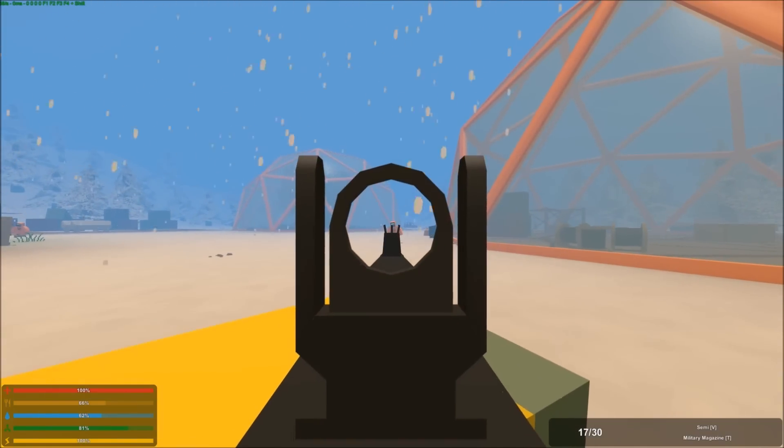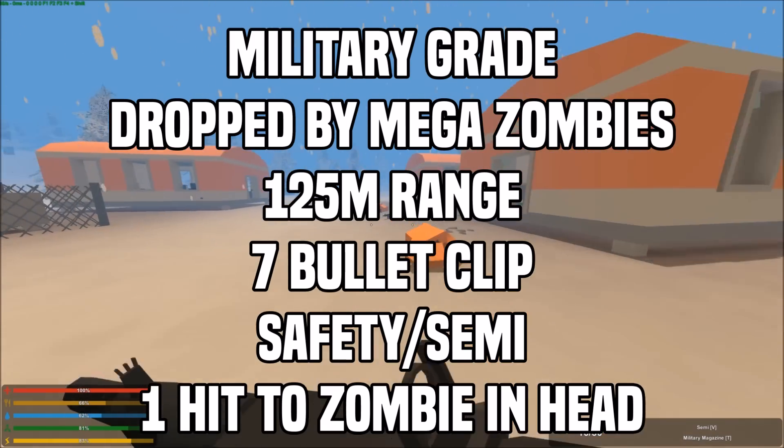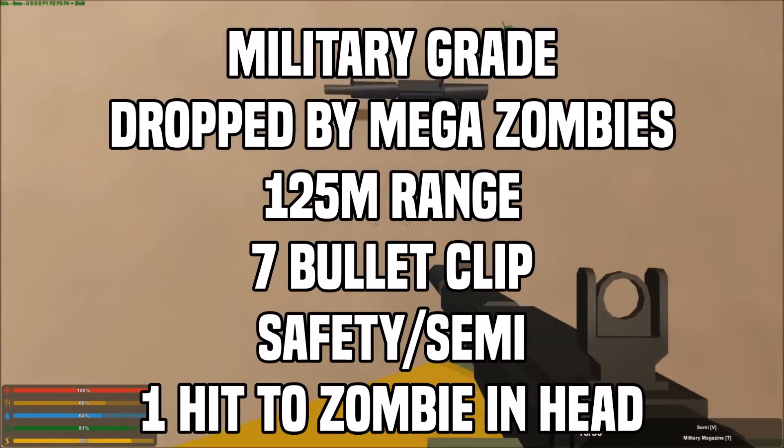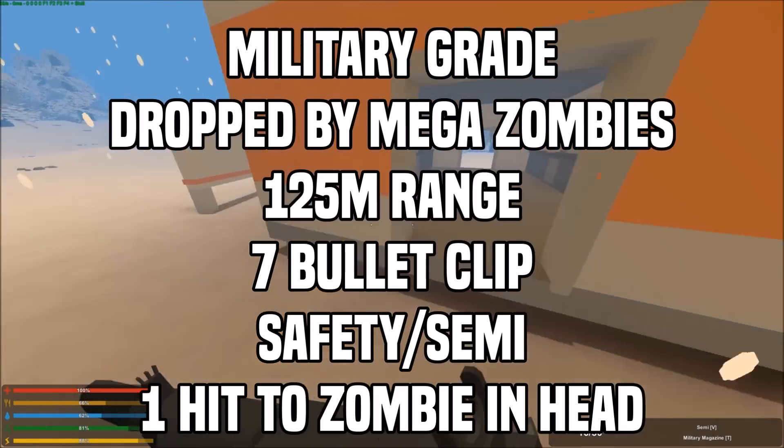The first gun I'm going to be covering is the Desert Eagle. The Desert Eagle is a military-grade weapon that can only be found by killing mega zombies. If you don't know what a mega zombie is, it is one of those giant zombies that you see around the map. The only way you can get this weapon is by killing one of those.